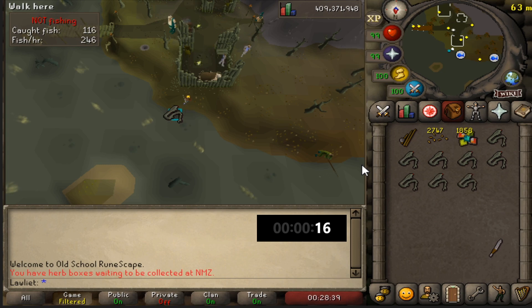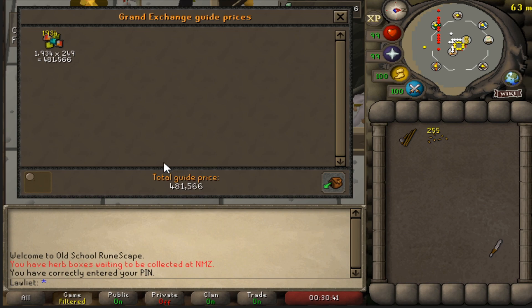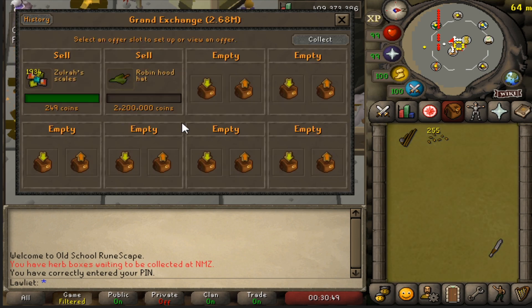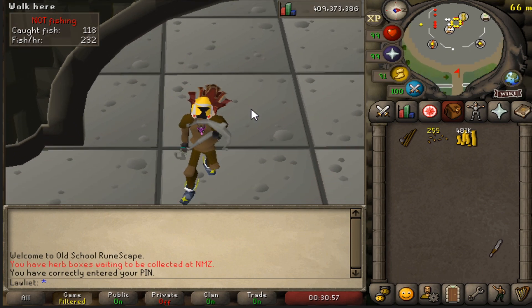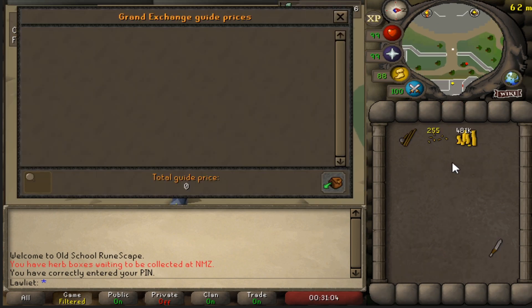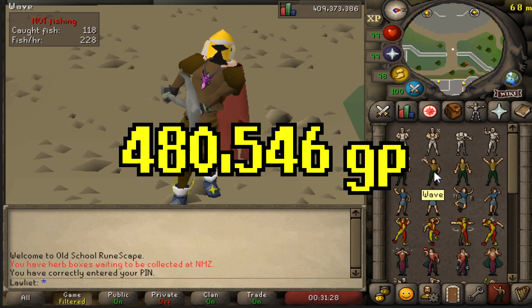We have now finished our one hour of fishing sacred eels and we can go to the Grand Exchange and sell them off. We ended up getting 1,934 Zulrah scales for a total price of 481k. We put them in the GE at market price and they instantly sold - the fastest we've ever done in this series. We leave with 481,566 GP, and the amount we spent was 1,020 coins on fishing bait - we used a total of 255 bait - giving us a total profit of 480,546 GP after one hour of fishing sacred eels.